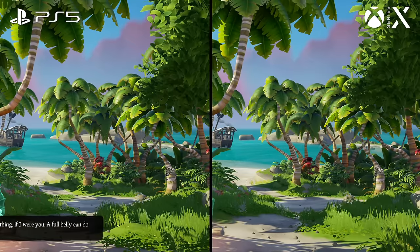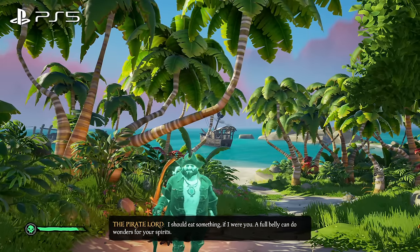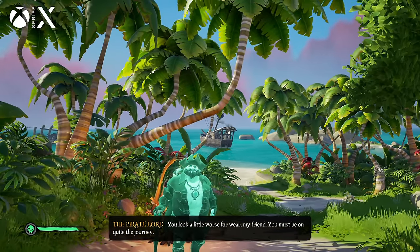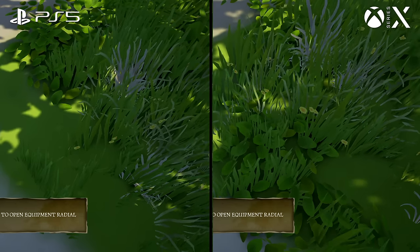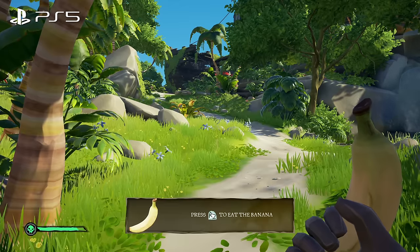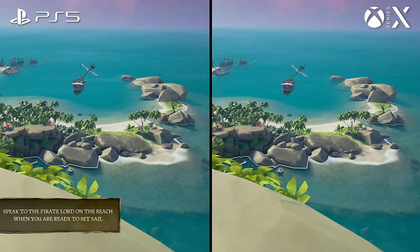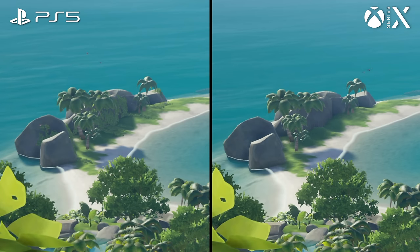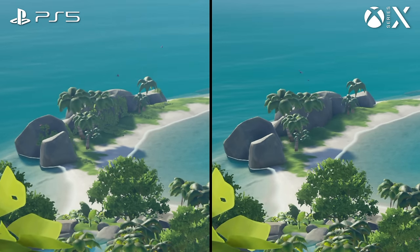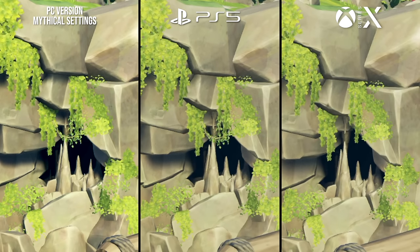I also noticed some changes to foliage. The biggest tweak comes down to foliage placement in general, which differs between shots. Based on my testing, it looks like the smaller bits of ground cover are procedurally placed with some level of randomization, because they differed in each run of the tutorial area. That means it's not a win for either machine, just a small difference you may notice in some comparisons. That said, I noticed the PS5 had a consistent edge when it came to draw distances for distant foliage elements, which sometimes appeared on PlayStation when absent from Series X. These were very minor differences that you'd need a side-by-side to spot, but there is a clear PlayStation advantage here. On PC, the PS5 corresponds with max settings, with Xbox falling somewhat behind.